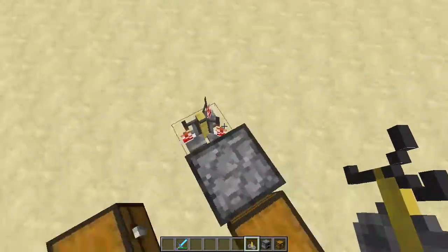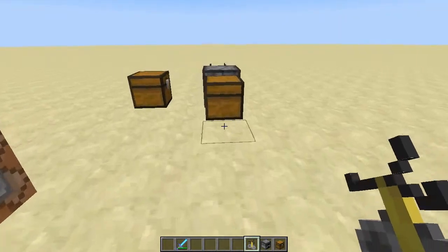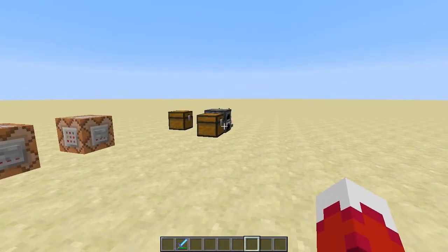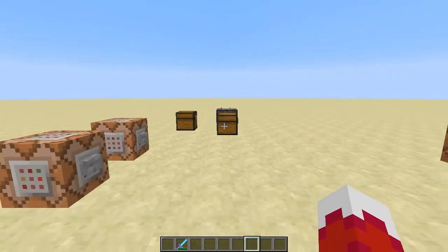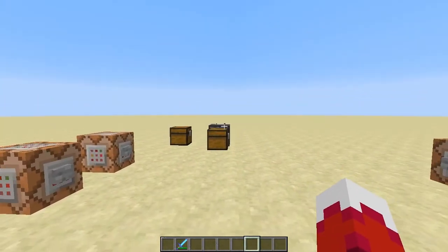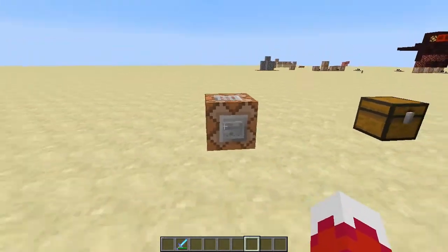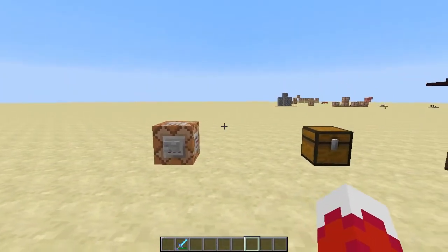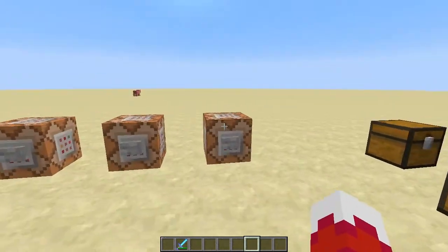So in theory you could nest multiple chests inside chests, essentially giving unlimited drops — a near infinite amount of unique drops that a single mob can drop, which is overall a lot cooler than five drops. With just one chest in each slot, there are 27 slots in each chest, times five slots, giving you 135 unique items with just chests in each slot.